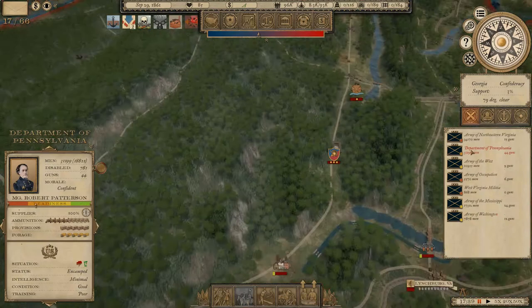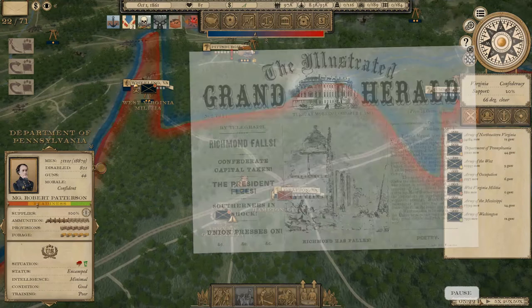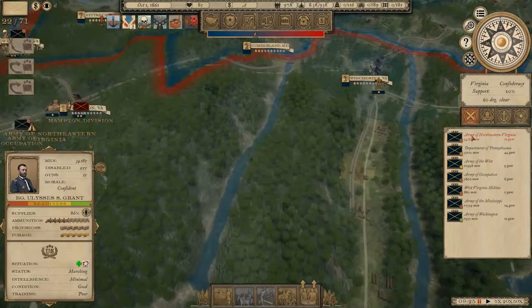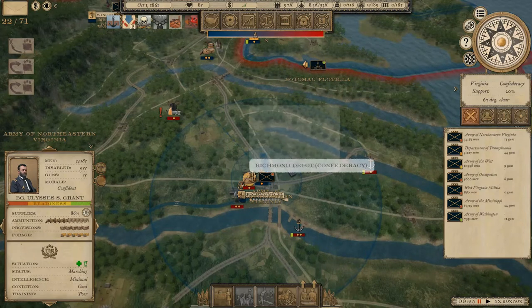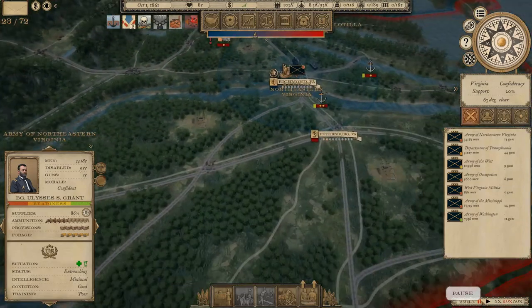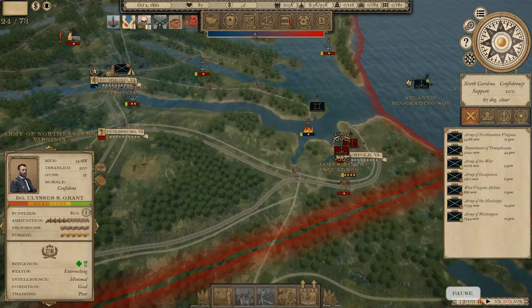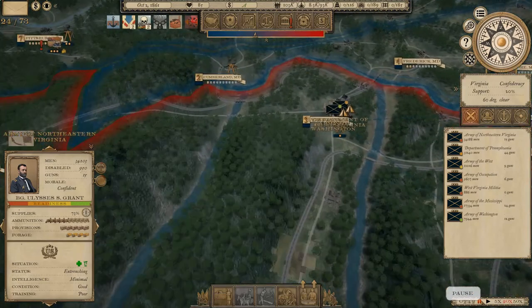I'm interested in seeing when Patterson is ready to march out. We've taken Richmond - that's very nice. The Army of Washington is in peak readiness, which is also good news. We've managed to take a telegraph line, that helps. Grant is going to move on to Petersburg and then Norfolk. That should give us a nice spread.